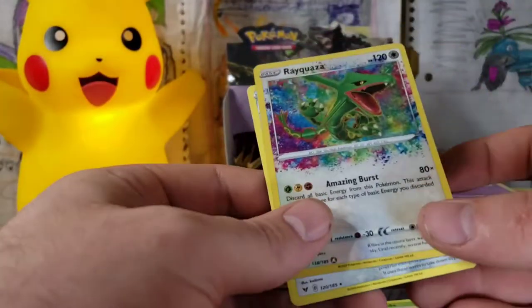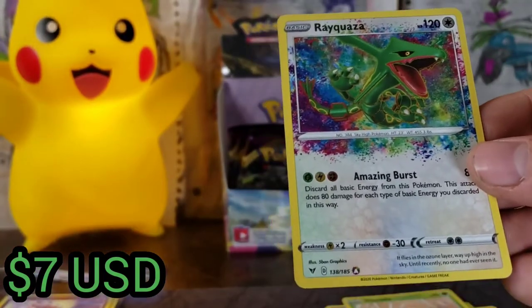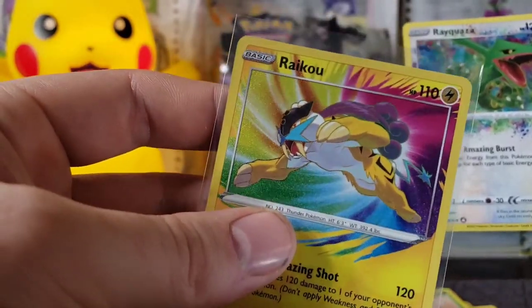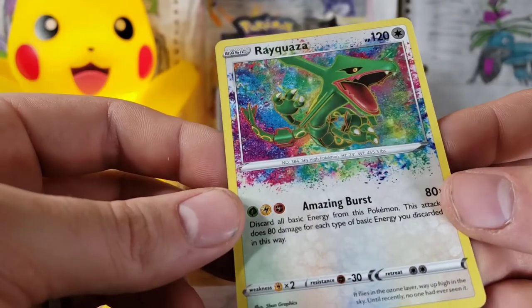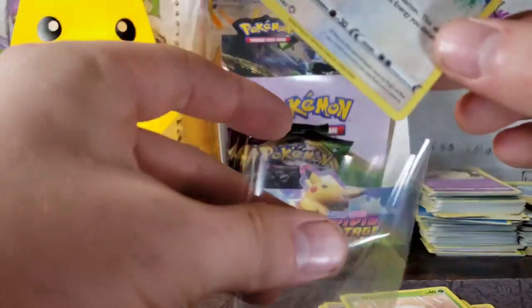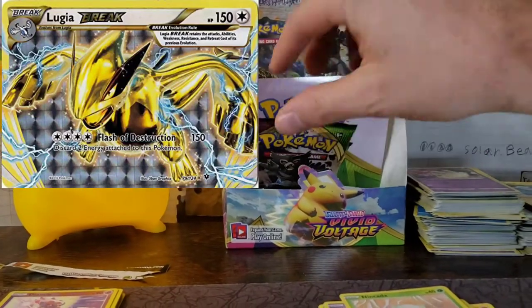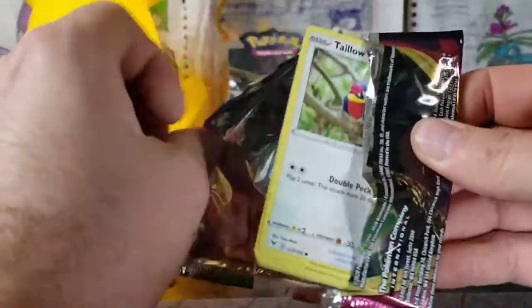A Rayquaza Amazing Rare — that's awesome! And a Lucario. A Rayquaza Amazing Rare — check out the shine on him. He has like an outline on him. Raikou definitely has an outline on him too — you can see the purple, blue, green, yellow. That looks awesome. A little off-center on the left-hand side but the back looks pretty great and there's like no whitening on that. I have a feeling these Amazing Rares are going to be more valuable in the future compared to Break cards, because they're pretty fantastic looking. Break cards kind of look like trash — they didn't look very good and they kind of messed with your eyes.